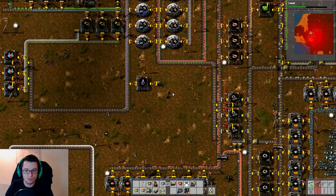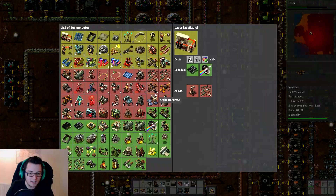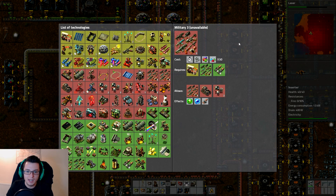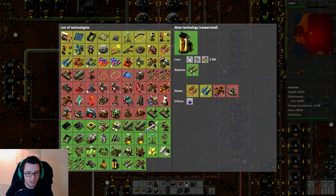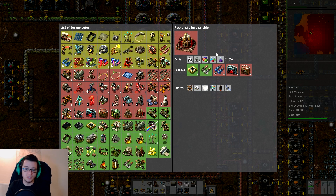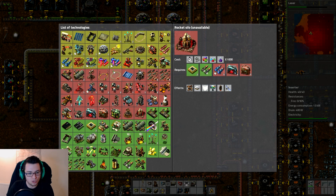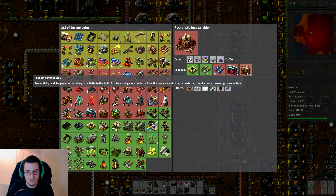Today we are working towards the tank research, because we need to go and kill some aliens — damn dirty alien scum — which is why we're currently doing laser, so we can do military three. After that, once we've got the tank, I think I'm going to try and get some of those alien artefacts, so we can start getting the alien technology that we currently don't have, such as rocketry. We're also going to need to pump a load of materials into all these different modules over here, like speed and productivity.